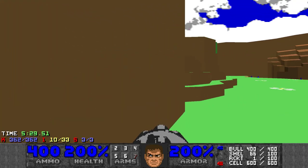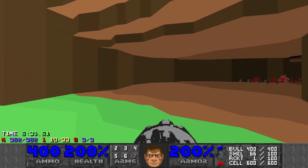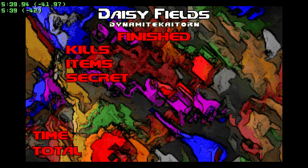Let's exit now, which is right over here in the middle of this body of water. Daisy Fields done in five minutes and 39 seconds by Dynamite Ketocorn — or Ketorn, sorry about that. So yeah, a really cool map. I like the scenery. However, it's pretty easy. That will be the description. Thank you guys for watching.